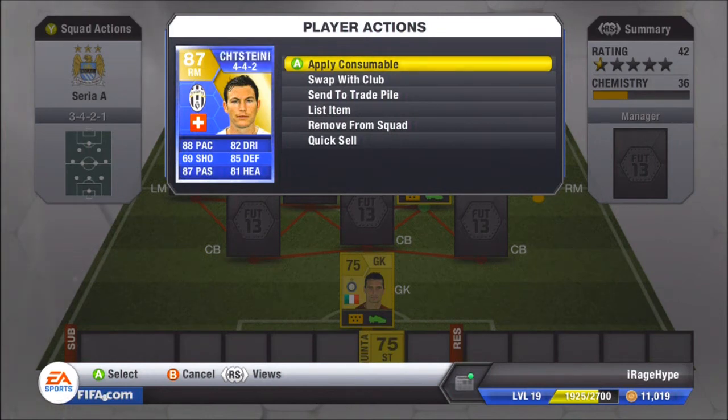His physical is actually fairly good. He's got 88 acceleration, 91 reactions, and 90 sprint speed — that's pretty good. Mental: 99 aggression, 89 interceptions. He's got 3-star weak foot and 2-star skill moves, so I guess it's alright.